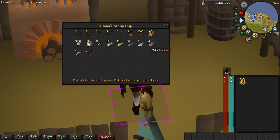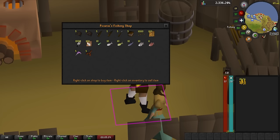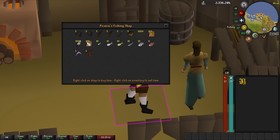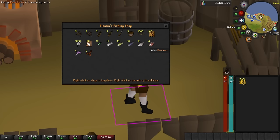The only downside about bass is that I have a chance to burn them, whereas with tuna I do not. I have an 87.89% chance to successfully cook them — burning about 10% — but I'm still going with raw bass. If I'm going to spend my money, I'm going to spend it on the big boy food.